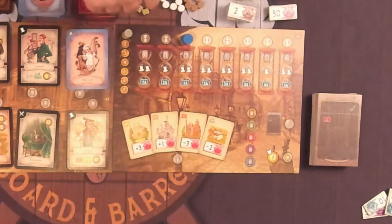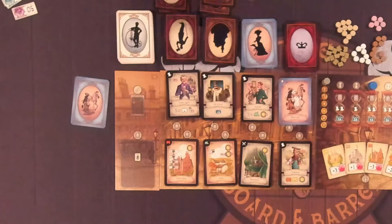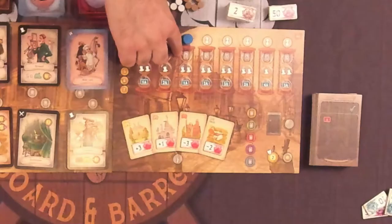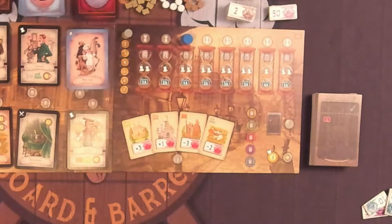Starting with the player who has the starting player token and going clockwise around the table, each player makes a plan for the day by placing their planning marker on one of the hourglass spaces on the planning board. This determines how many cards you draw, which you do immediately in any combination from any of the four regular decks. You have to decide which deck each card will come from up front — you can't draw the first one before deciding which deck you'll draw the second from. The hourglass also tells you how many errand boys you'll get, the number of actions you'll have, and the order in which you play throughout the rest of the round.